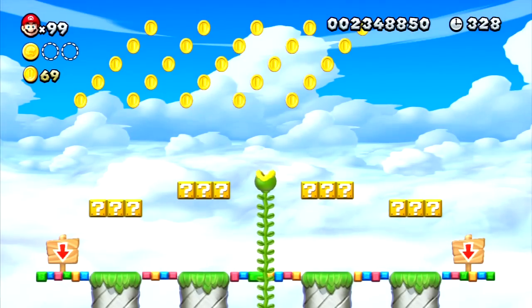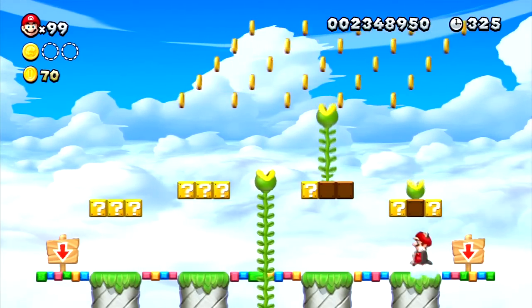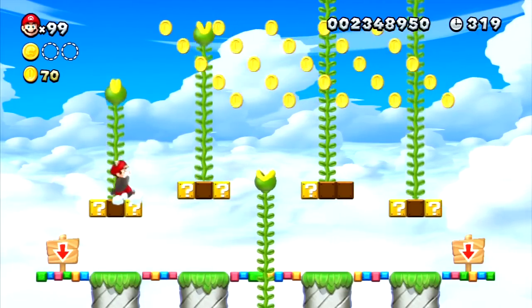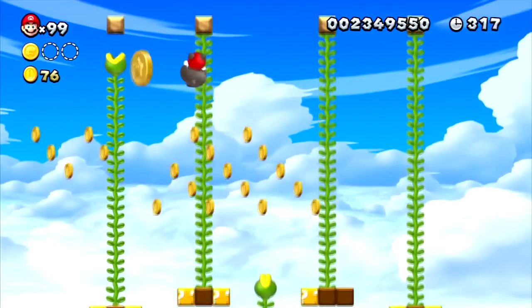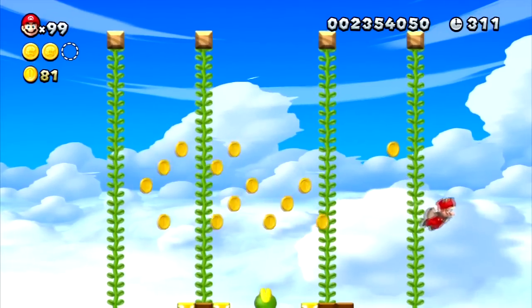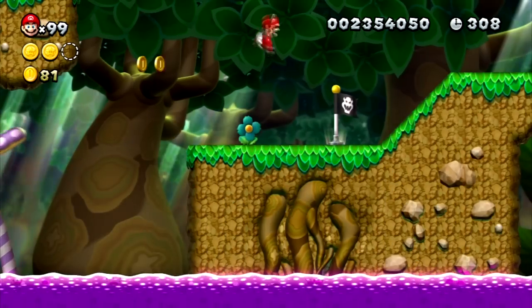Now we reach another vine upwards — you hit blocks to form vines so that way you can reach up there. Just climb up and the star coin is right there. Just wait till it comes to you, and that's it. Getting star coin number three will be pretty easy too since with the acorn suit you'll be able to get it.